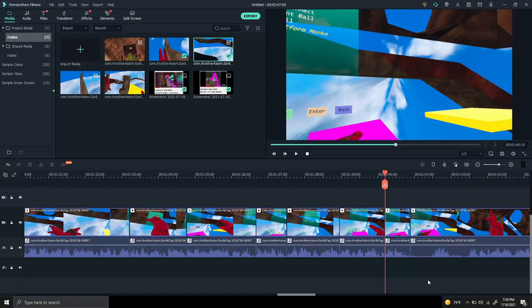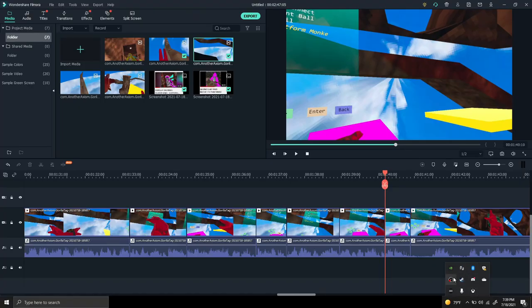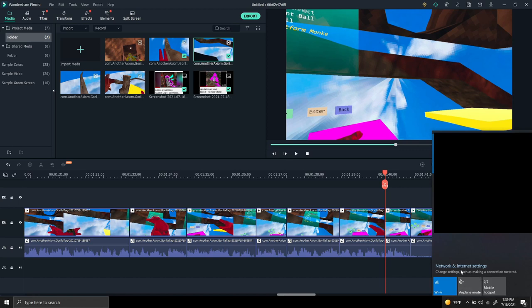On your watch, cycle through to the disconnect area — this is where you'll want to disconnect from your server. If you're on PC, you want to disconnect your internet. Find the little arrow in your taskbar where the Wi-Fi icon is, click on it, and simply turn on airplane mode.